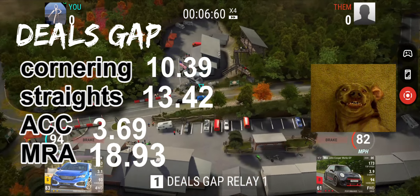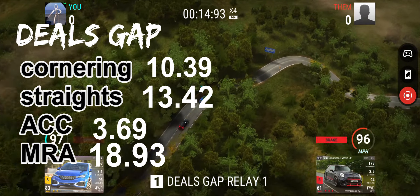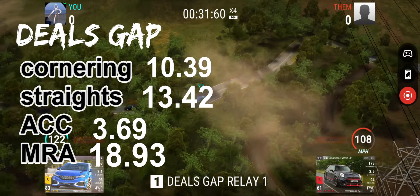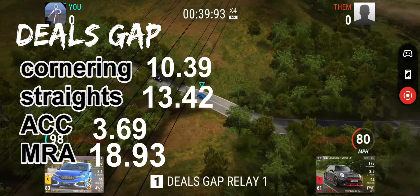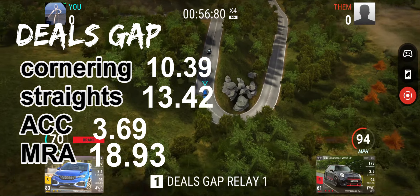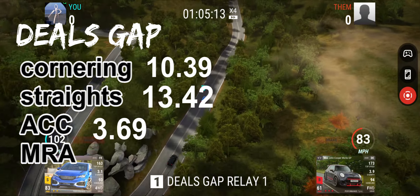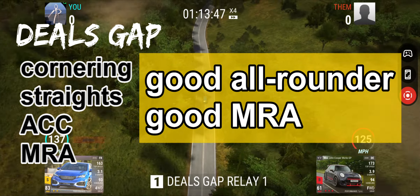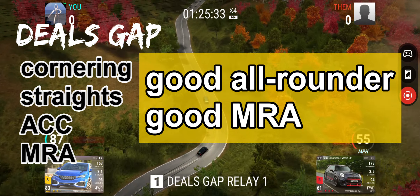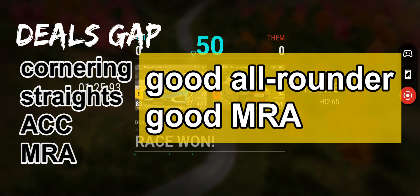On Dills Gap number 1, there's 10.39 seconds of cornering, 13.42 of straight, acceleration 3.69 and the MRA 18.93. It's only for over 60 miles per hour we count as MRA-inducing things. So you need a good all-rounder and a car with good MRA to deal with Dills Gap number 1.